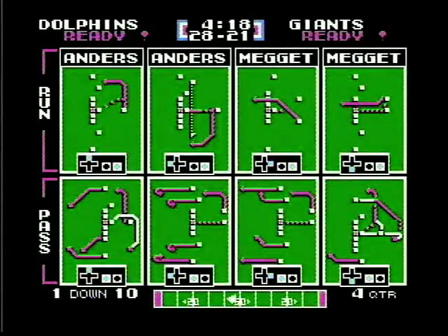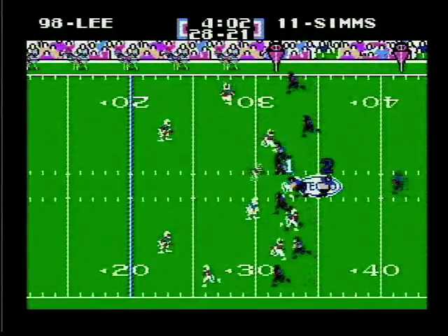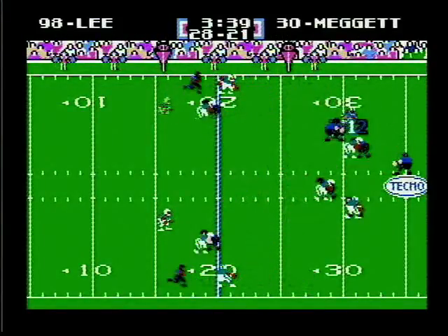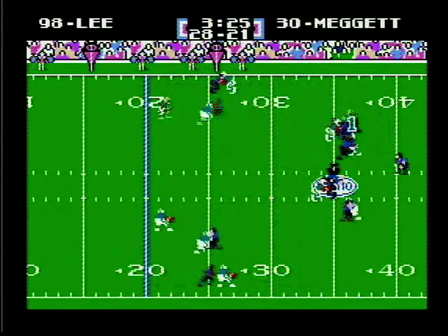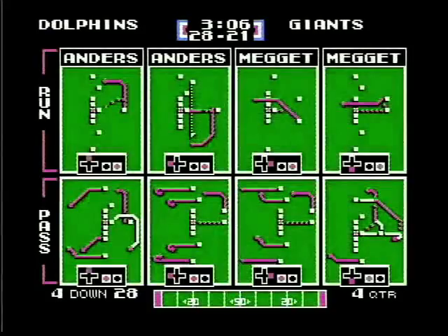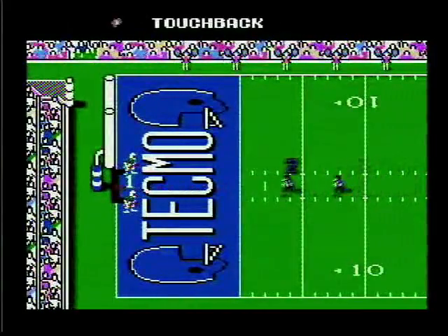A guy going in motion for the Giants - run to the left with Anderson, he gets nine yards, second and one. Pitch Anderson to the right, he gets taken down after getting the first down. Line up over center - they try to get to Meggett but no. Same play - they lose more yardage. Third down and twenty-one - Sims on a pass play - and he gets sacked, thank you, Sean. They punt - I'll take that gift since they're out of field goal range.